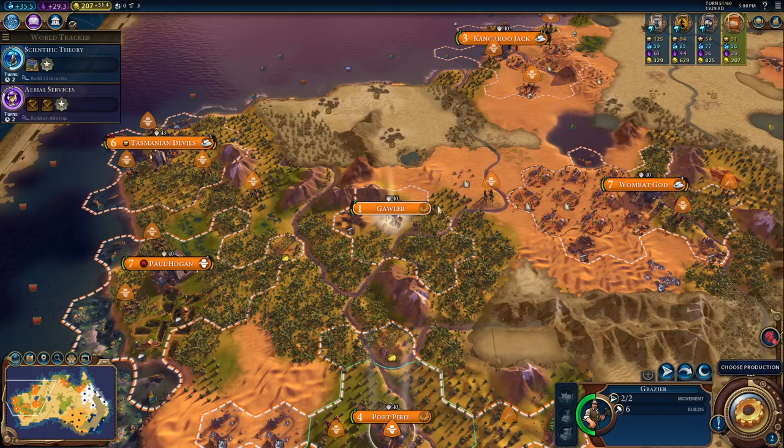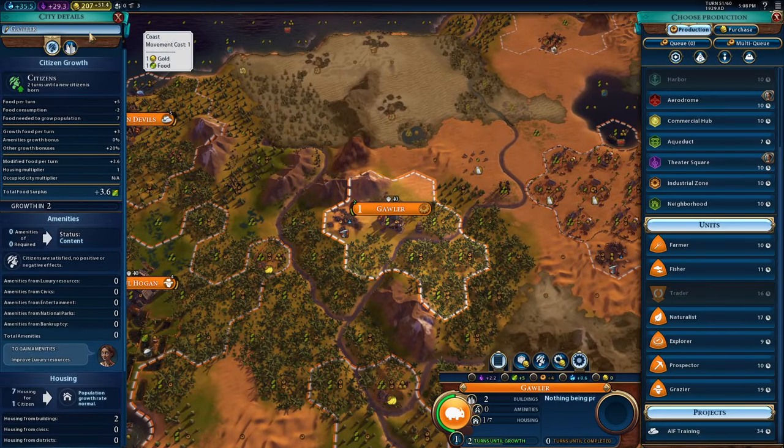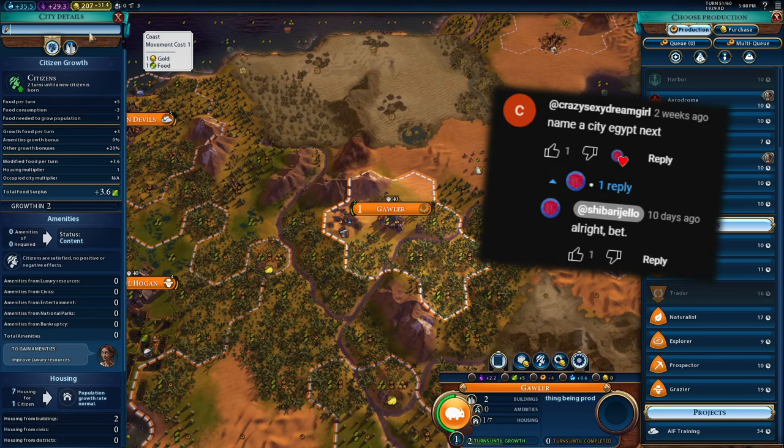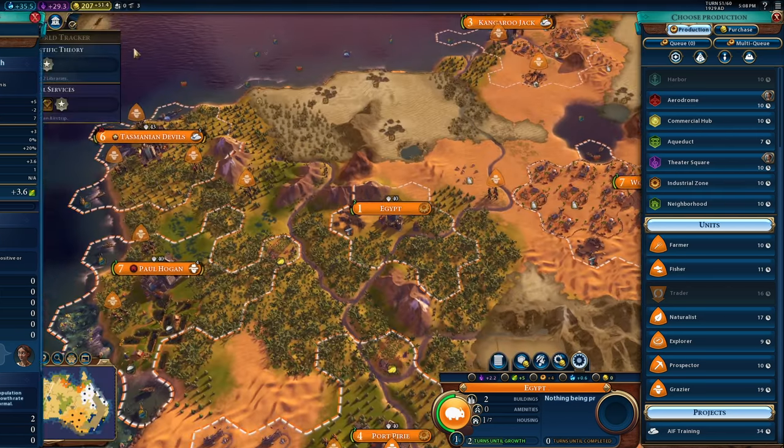We'll drop down what is probably going to be the final city of this scenario, and we need a name for it. Now on the last video, a commenter said that I should name a city Egypt next. And since that was a video about Egypt it made perfect sense. But this is a video about Australia, which means it's even funnier now, so here you go.